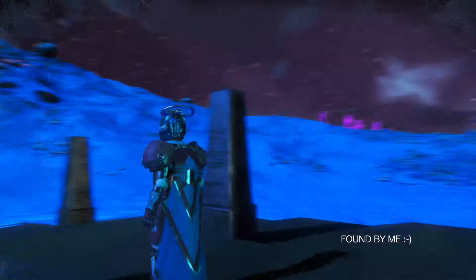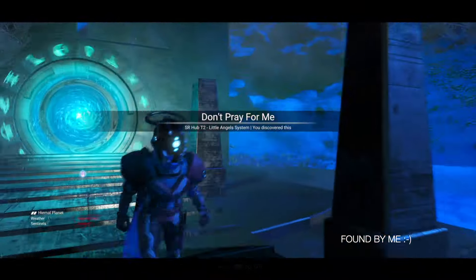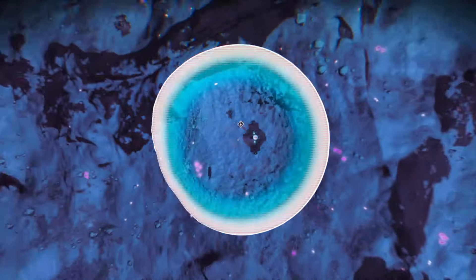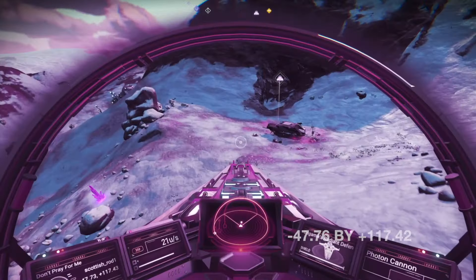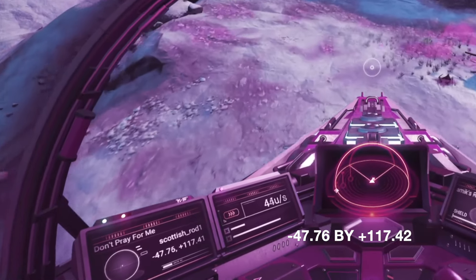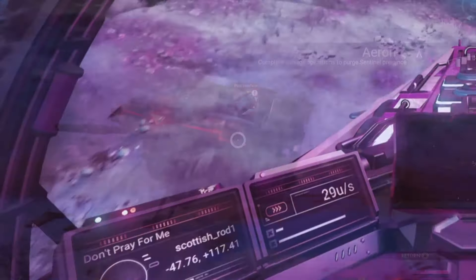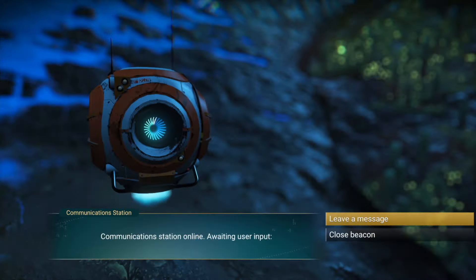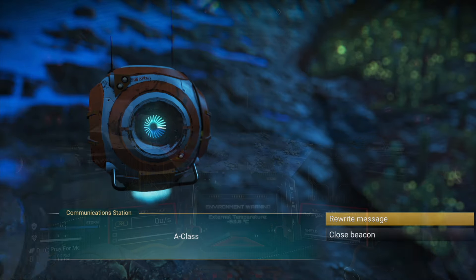Landing on the planet, let's pop another dreadnought AI and head to the location and see what we got. Here's the planet location if you need it. Oh, it's an A-class! I'll put down a combo, go into space, have a closer look, then upgrade it to S and see what we got.